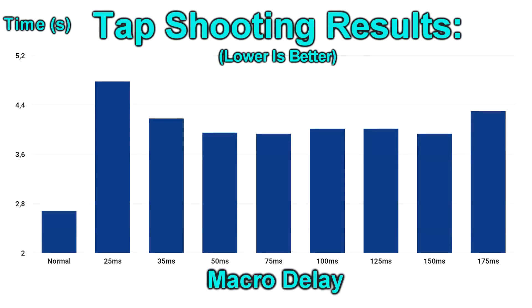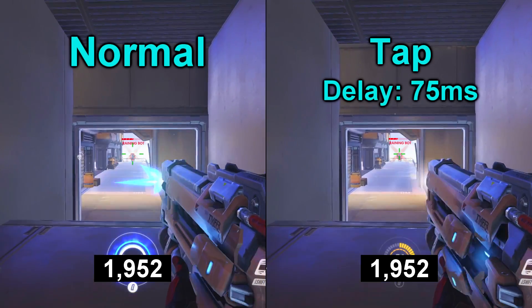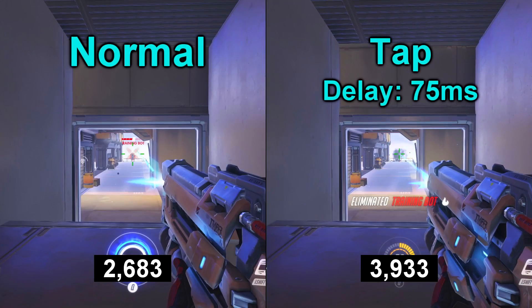Here are the results for tap shooting. As you can see in this graph, the best delay to have on your macro is between 50 and 150 milliseconds between clicks. Here is a comparison between normal shooting and tap shooting with a 75 millisecond delay.